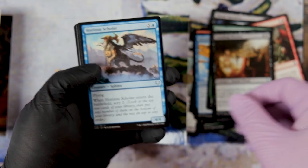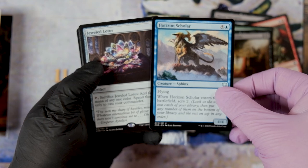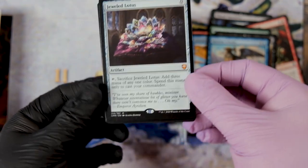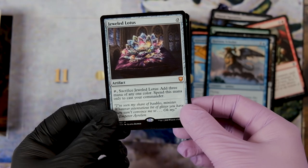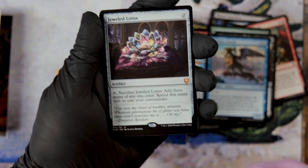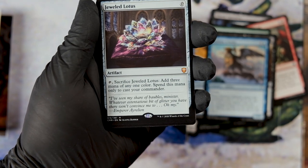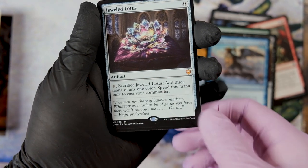A creature with flying, too expensive. And the infamous Jeweled Lotus — hate it or love it, fantastic card. In my opinion, that is a fun card for underwhelming commanders that cost like five mana plus, since that card enables you to compete with the more spicy commanders.